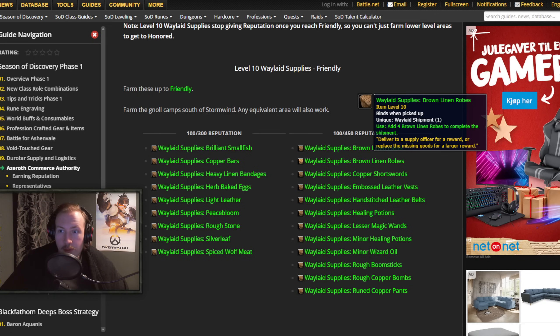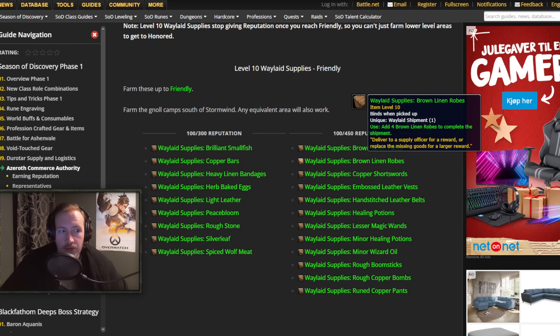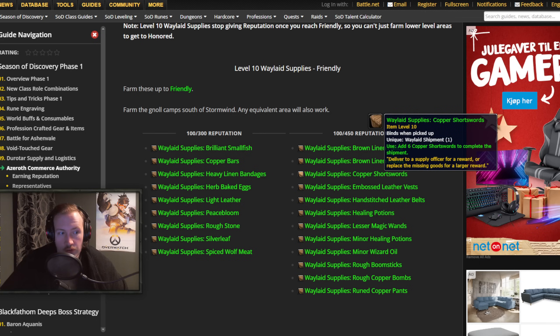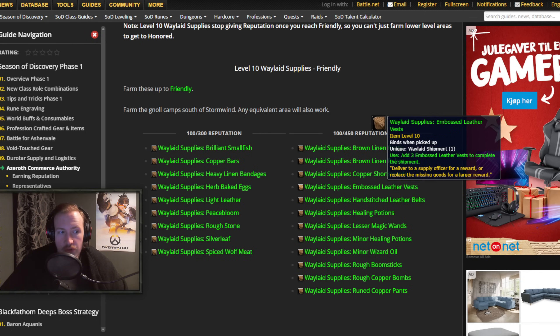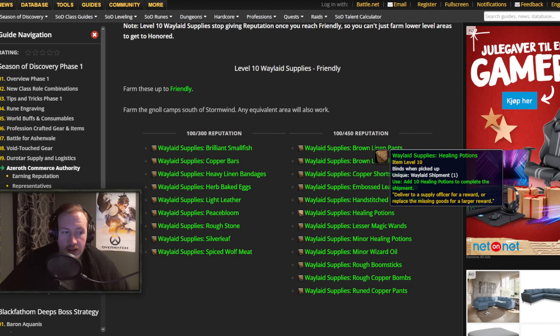I've been making solid profit on both of those recently. You need 6 of the pants and 4 of the robes to fill this one up. If you have blacksmithing you can make the Copper Short Sword, and if you have leatherworking, the Embossed Leather Vests and Leather Belts. I recently skilled up leatherworking on my hunter and I'm making profit while skilling up a profession — it costs me basically nothing to craft and you can sell them for quite a lot compared to the crafting costs. Because they require 5, there's a hefty demand — you'll probably sell 10, 15, 20, even 40 or 50. So just make a whole bunch of them and put them on the auction house. Same thing for healing potions — if you have alchemy you can make 10 of those and sell them for profit as well.